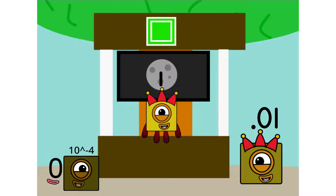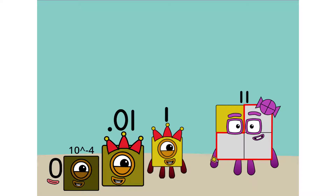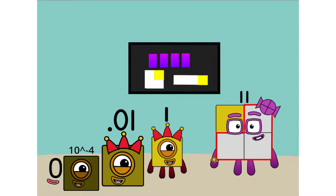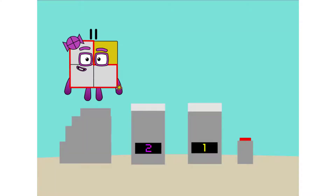I'll be test pilot. But how are we going to get up there? We call in some friends. Hello. My name is Eleven. And I can be a square, a rectangle, and four twos. But I want to show you binary boosters.